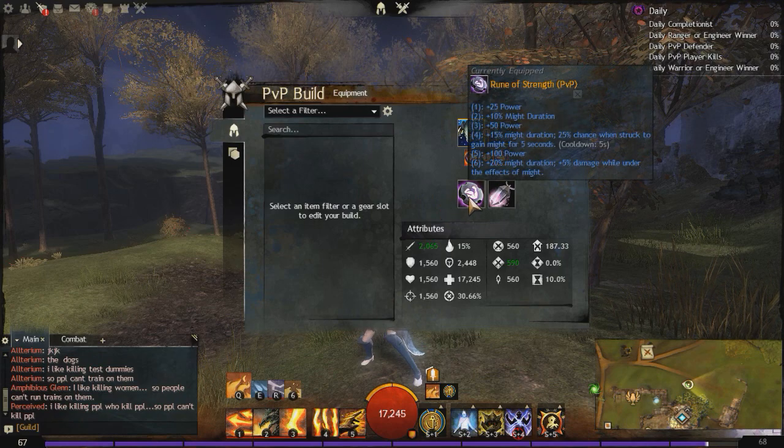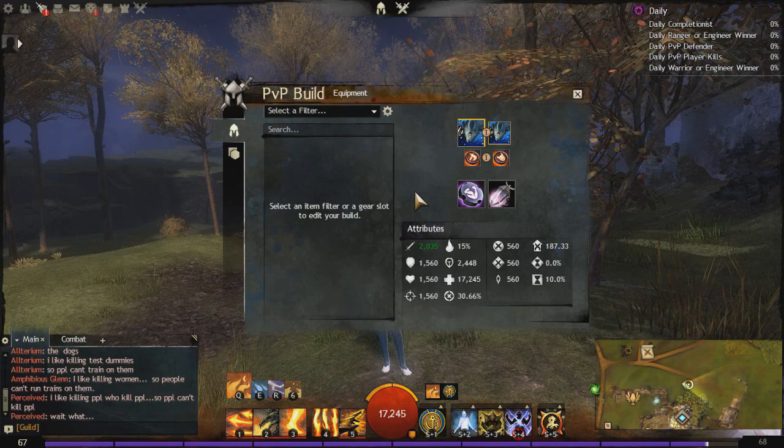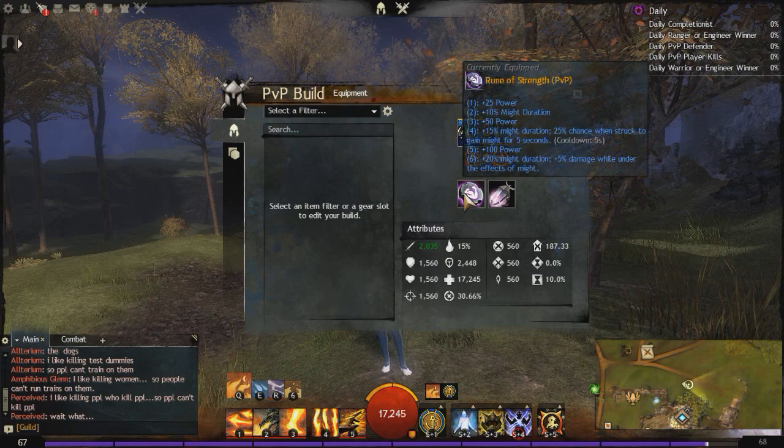For the runes, I'm going Runes of Strength, because as a Double Dagger Ellie, you're going to be stacking a lot of might. You're going to get more might duration, you're going to get more power, and you are going to get the 5% damage while under the effects of might — and you will pretty much always have might. So that's pretty much a 5% permanent increase to our damage.